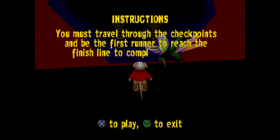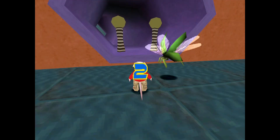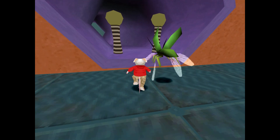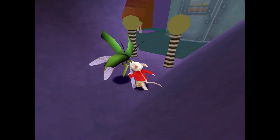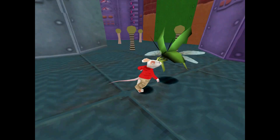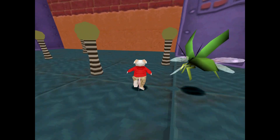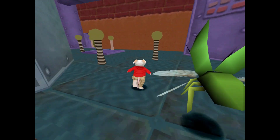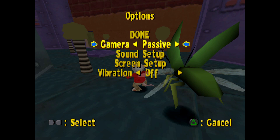Now I'm going to race this bug. They automatically put the camera on active mode when you do this race. Oh, these instructions don't make sense once again. But you can actually change it in the pause menu to passive — I noticed this in Central Park as well. With passive camera I have much better control. Why did they change it to active for the races?